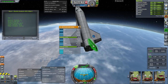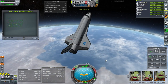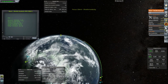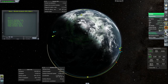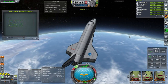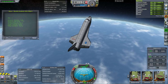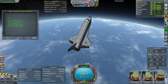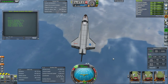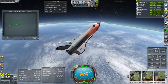I believe this rudder is from Cormorant Aeronology — it does have the split rudder and we'll see how that works. We are feet dry, over dry land now, and still going very fast. We have some flame effects now. It's calculating the distance to the KSC — dropping from 141 to 130. There's the KSC area. I don't suppose there's an island runway somewhere.